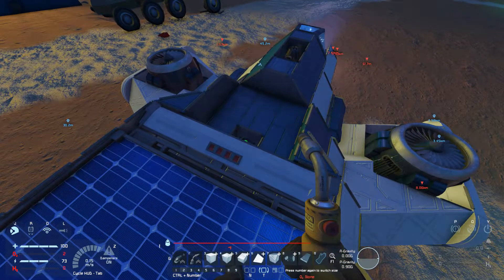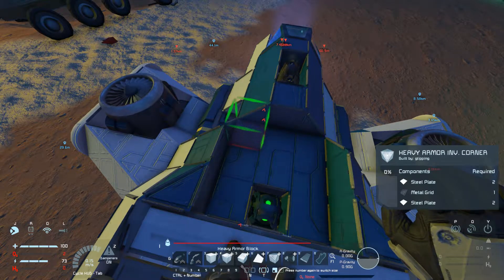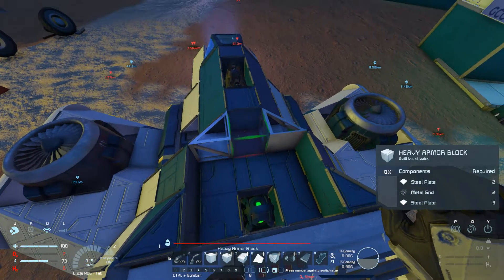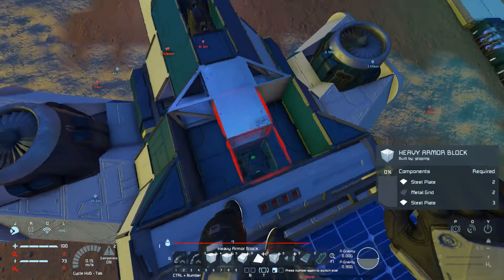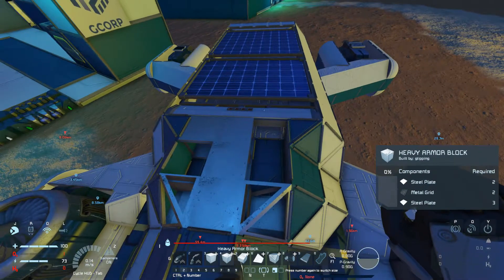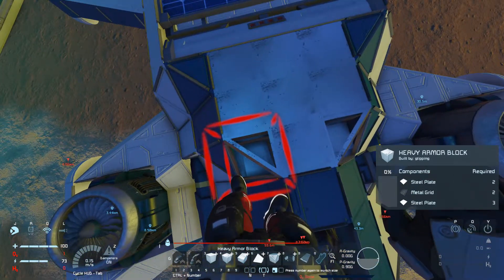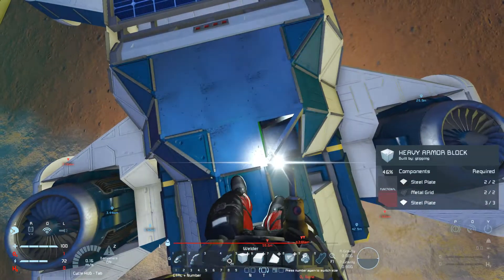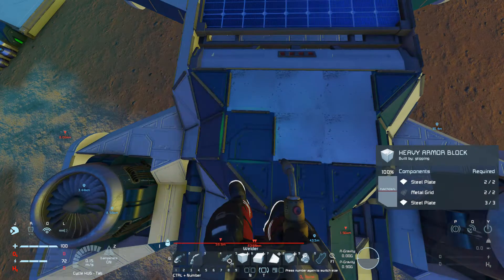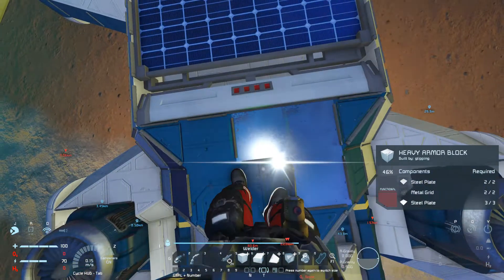We need to go over to the next page to get some heavy armor. Heavy armor — we want this thing right here. Is that the correct way? Yes it is. Flipped around the other way — that's correct now. And then some of these. Now back to the other page where we have our welders and grinders. And there's that one, and that one, and that one, and that one also, and that one.